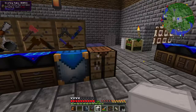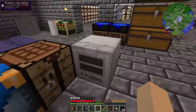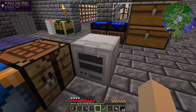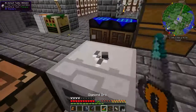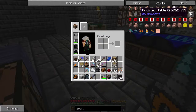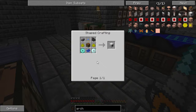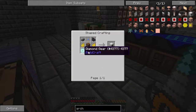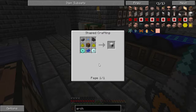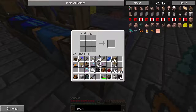This is a little tutorial on the Architect Table. It's pretty easy to make if you're in a pack that doesn't change the recipes. The only difficult part about it is getting the diamonds for the diamond gears.